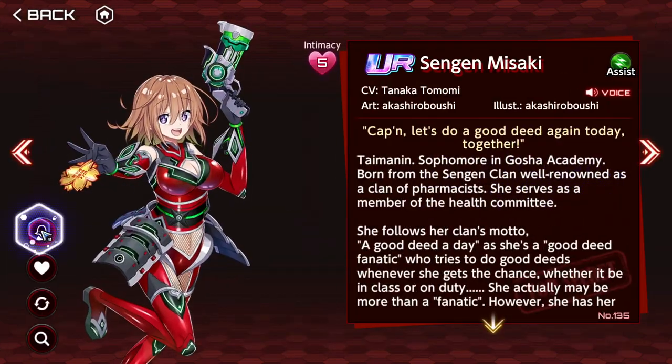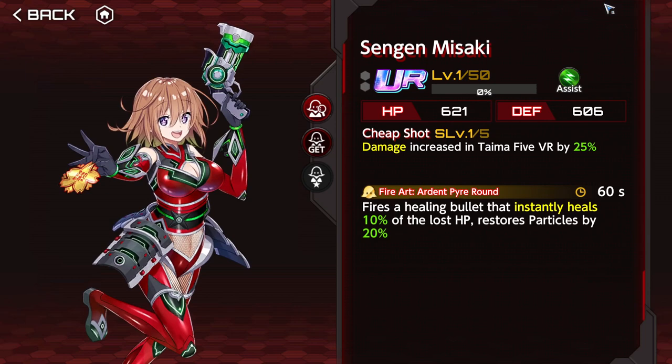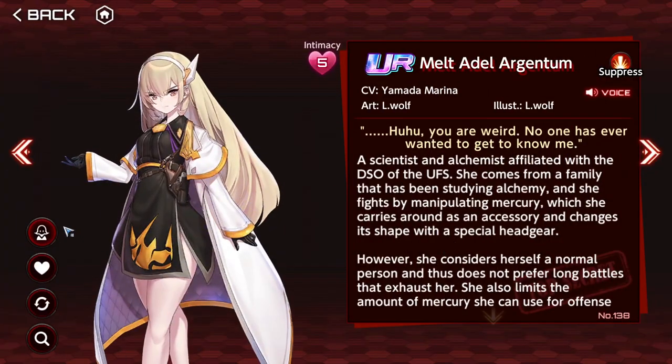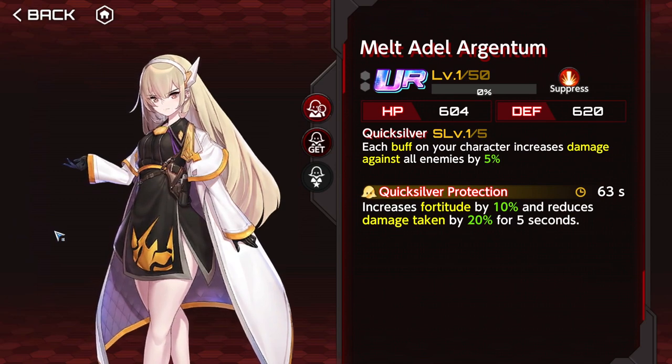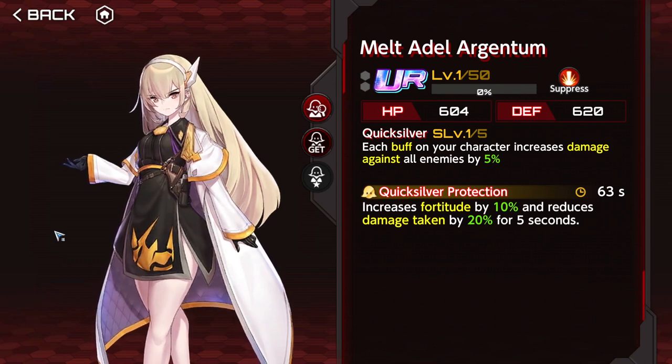Misaki is a must-enhance — if we get a repeat of this event, get her. She increases your damage by 50% on VR, heals the party, and restores particles. Super good. Then Melt is the red Kanna — each buff on your character increases damage against all enemies by 10%, and the active gives 20% more damage and reduces damage taken by 40% for 5 seconds at 63-second cooldown. The active is kind of an emergency button — if you see an incoming attack and you're not going to bait it, push the button and save yourself. Good if you have a red or mixed build that abuses buffs.